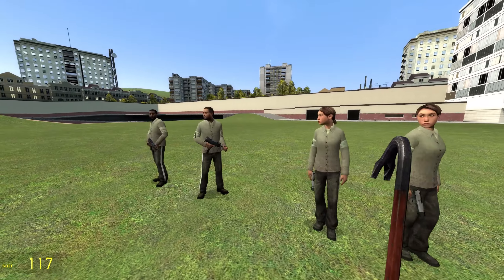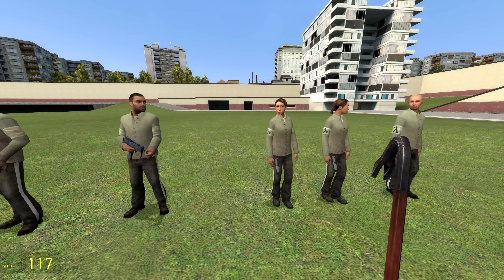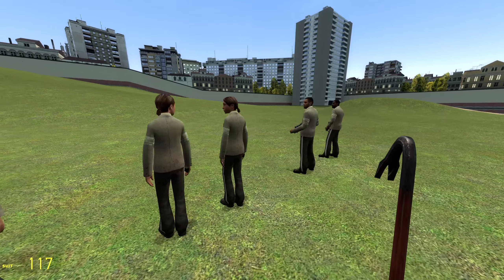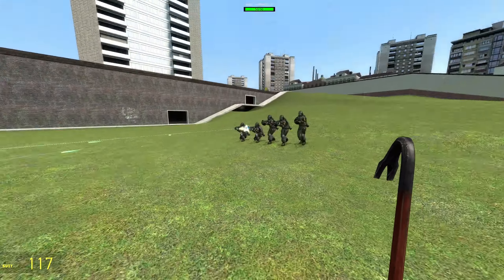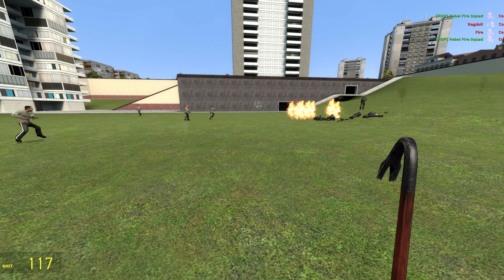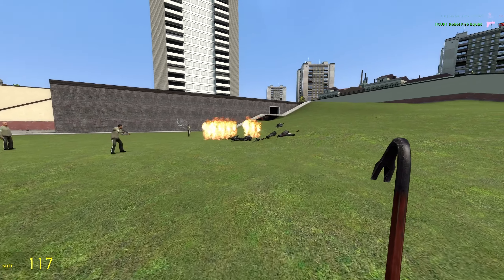Next up, we have the Rebel Fire Squad. This is looking like the most mundane, basic, bottom-of-the-barrel type of Rebel that you're going to get. They don't have any armor, nothing super crazy, except for the Rebel Crest or the Lambda symbol on their arm. But don't think for a second that that means they cannot fight — Molotovs, anything goes. They're still going to be able to absolutely eviscerate the standard Combine.